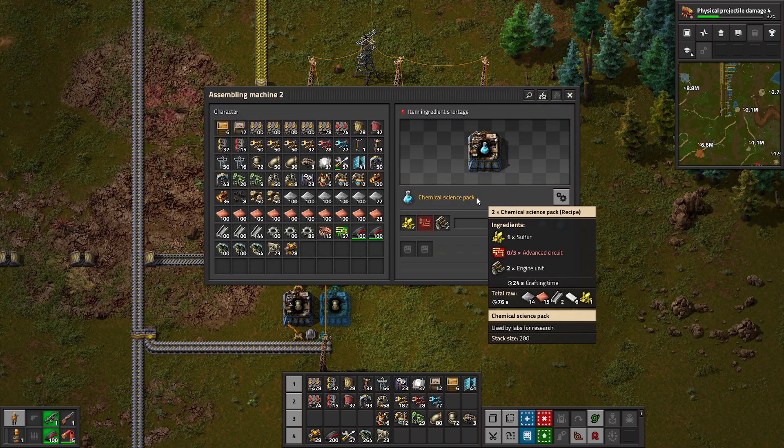Three ingredients are required, including the red advanced circuits. Sulfur is not needed for anything else, so its small journey down the shoulder can end here. The time requirement for chemical science packs is worth looking at — 24 seconds for a pair. That's why we have six assemblers for them even though we're not producing much science yet. Chemical science production lines can definitely be quite sizable.